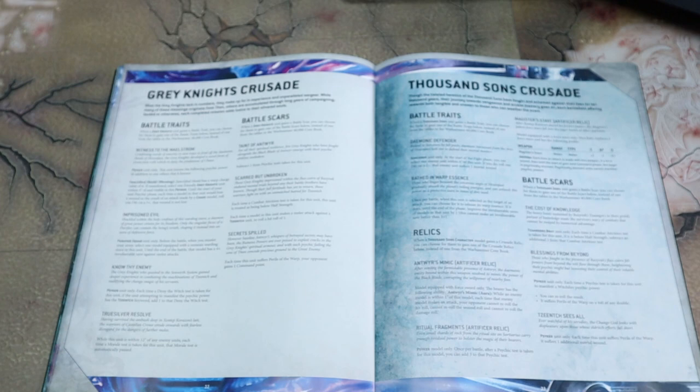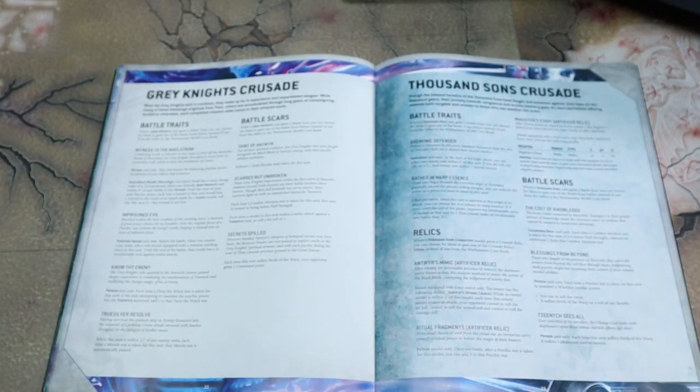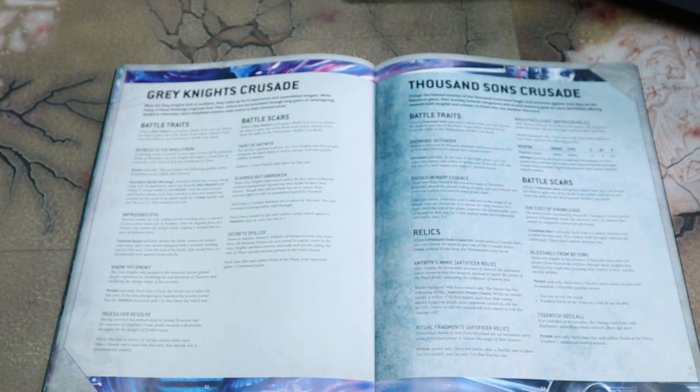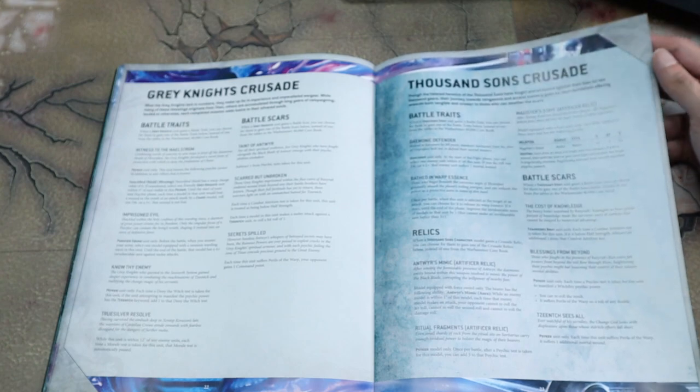There's also the Magister Staff — Strength plus two, AP minus two, D3 damage. Each time an attack is made with this weapon, if a hit is scored, the target at the start of the next command phase is psychically stunned. Psychically stunned units cannot manifest psychic powers — pretty nice especially because you're fighting Grey Knights. Again, these are Crusade relics, not for competitive play — these are for the narrative mode. Battle Scars are the penalty if your units die. GW has been going all in on narrative play, and I'm super hyped for that — this is probably one of the best times GW has ever supported narrative play.